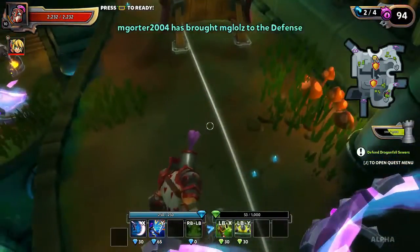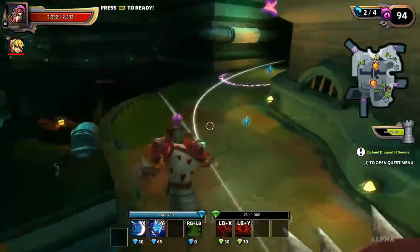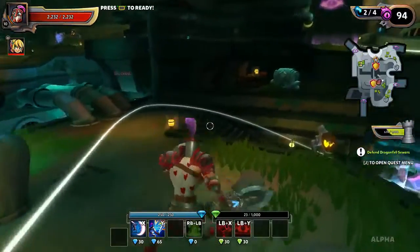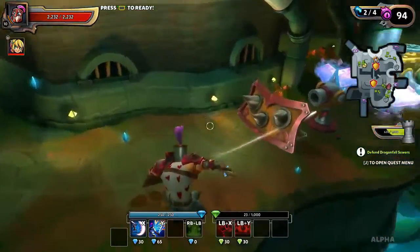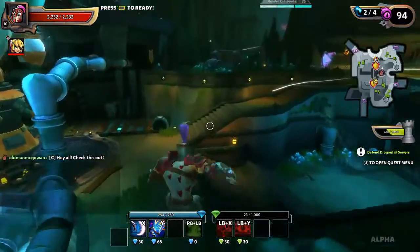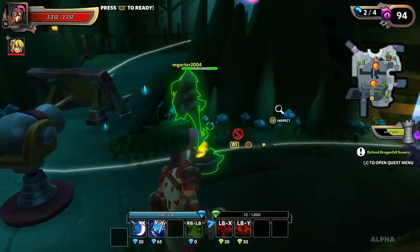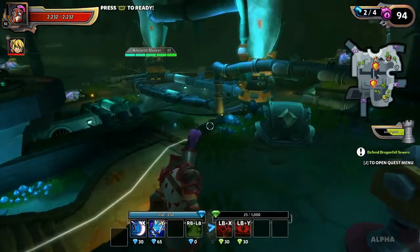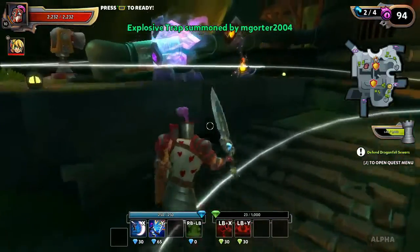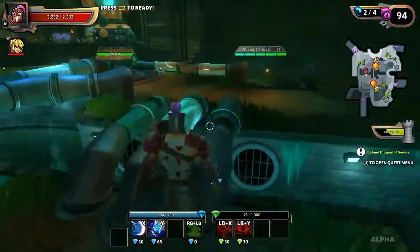Put more blockers, more turrets. Can I fit another blocker here? Not enough mana. Maybe up top here. Send out that flare, throw a bomb up there if you've got one. How's this looking over on this side? This is looking a little better - oh that's a nice looking tower, that's the magic tower.